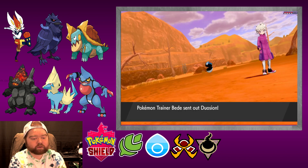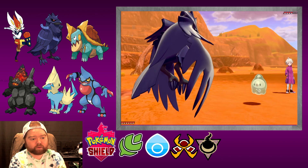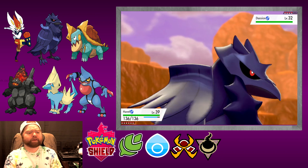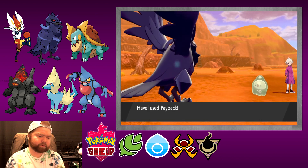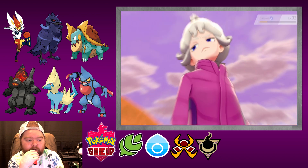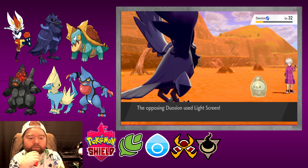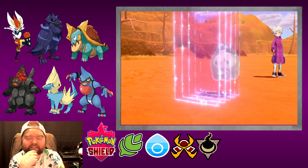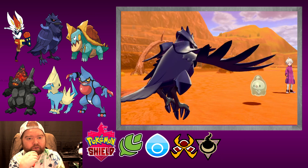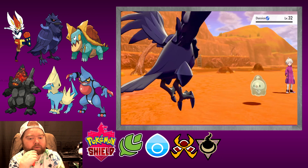A battle! Alright. We've got our big strong Corviknight right here. Let's go for Payback — should be super effective because this whole team is psychic types. Yeah, there we go. I've already seen more than enough to judge your team's abilities. Light screen — little does he know we're not special attackers, we're physical attackers, so light screen is useless. Perfect — one down, three to go. Sakai and Orion get a level.